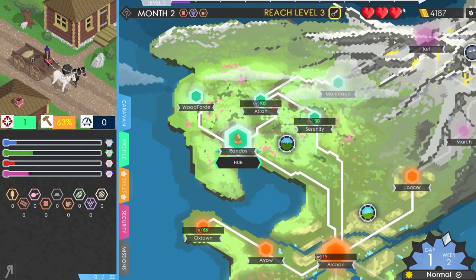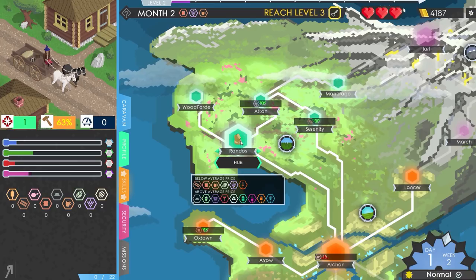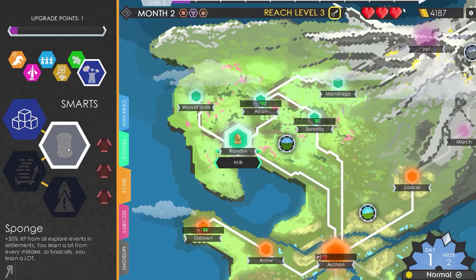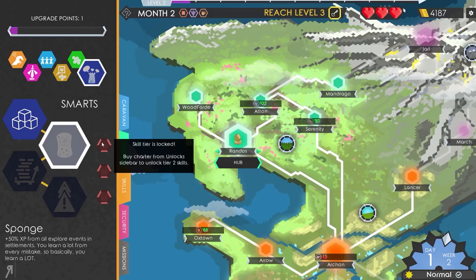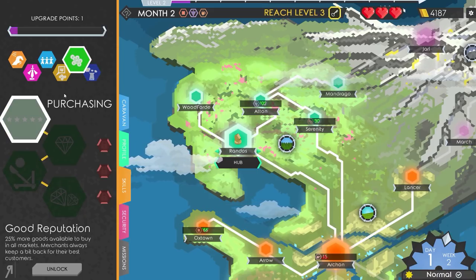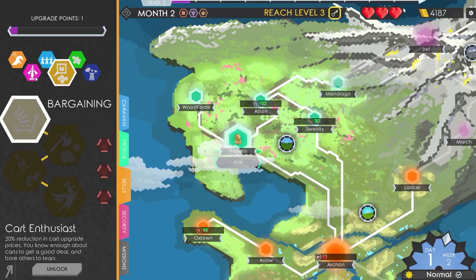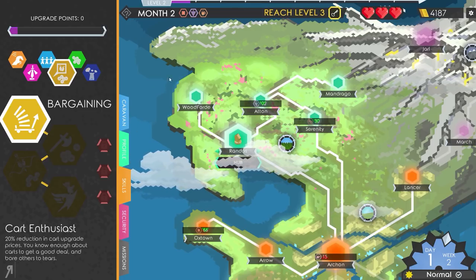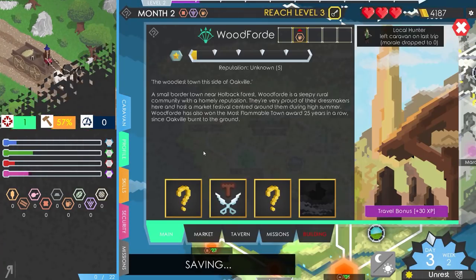Iron seems really good, so maybe I should buy more iron going forward. I got another upgrade point — there's a skill for plus 50% XP from all explore events and settlements. We're going to take that. There's also a charter to unlock from the skill bar, though I'm not entirely sure where to find it. Best thing I can do is get the cart enthusiast upgrade to increase caravan efficiency. I probably need to repair my cart relatively soon as well.